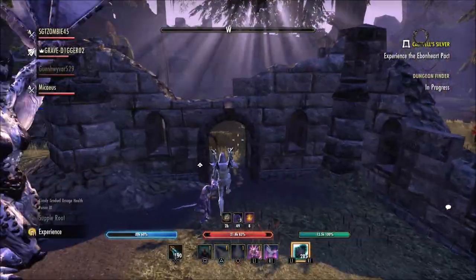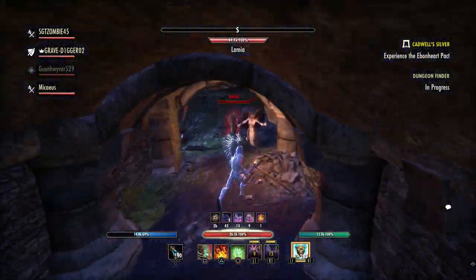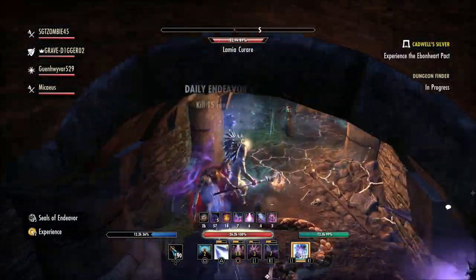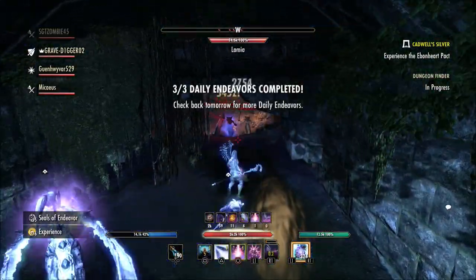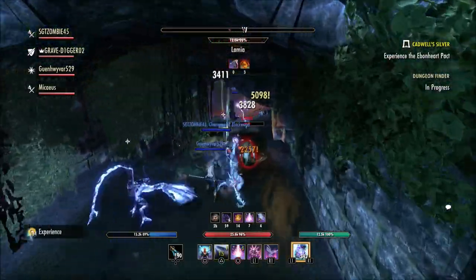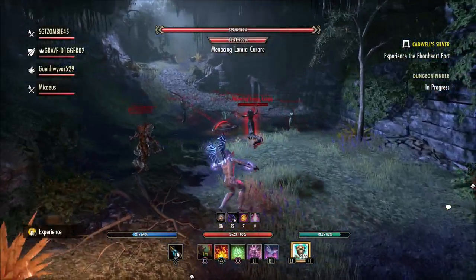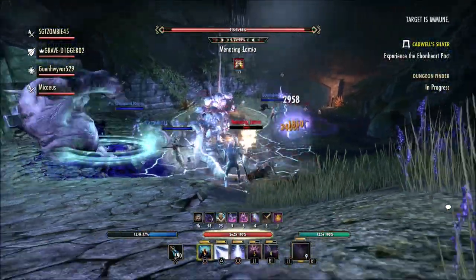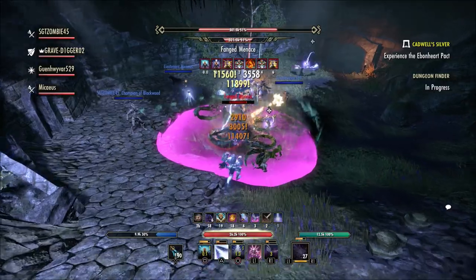Also during this event you will be able to open the Daedric Spoils reward box and have a chance to receive the Evergloam Champion weapon style pages and the Gloam Griffin Fledgling pet rune box. You can also expect the normal rewards like crafting materials, style pages from the individual zones, overland set items, valuables you can sell for gold, treasure maps from Vvardenfell, Clockwork City and Summerset, transmute crystals, motif chapters from Vvardenfell, Clockwork City and Summerset, the Snowhawk Mage armor style page, the Slagtown Driver skin rune box, the bait kit rune box, and the Verminus Fabricant pet fragment.